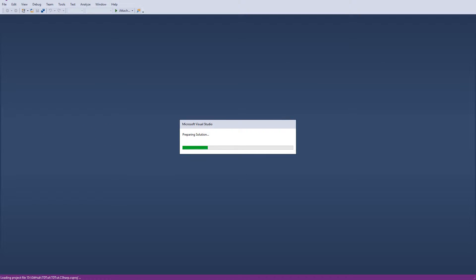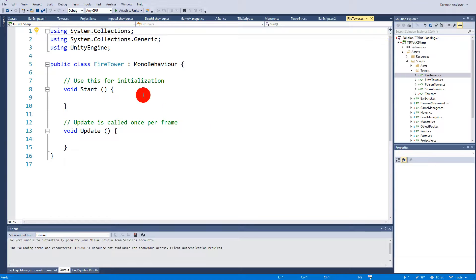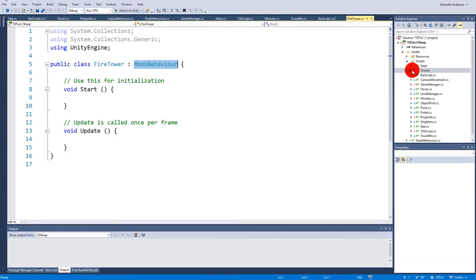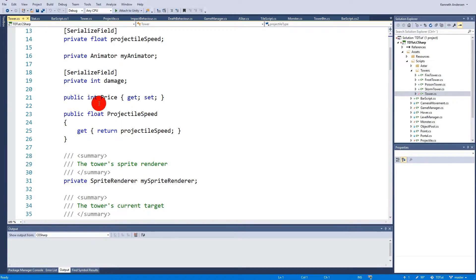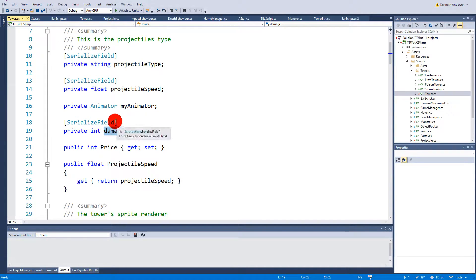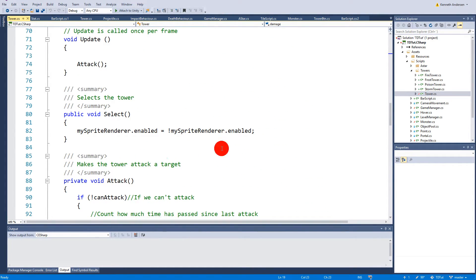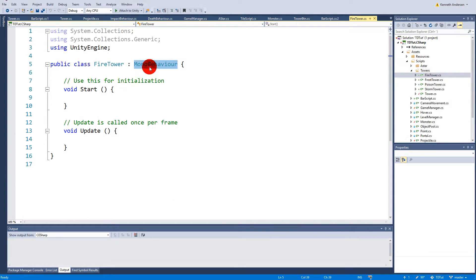When you've opened up your script, you need to inherit from the actual Tower class, because our specialized towers are going to be towers. So instead of inheriting from MonoBehaviour, they're going to inherit from the Tower script. The Tower script has lots of information in it — projectile type, animator, damage, and all that — and I don't want to write the same code over and over again for every single tower. So we can make the fire tower a Tower, and now it has all that functionality.